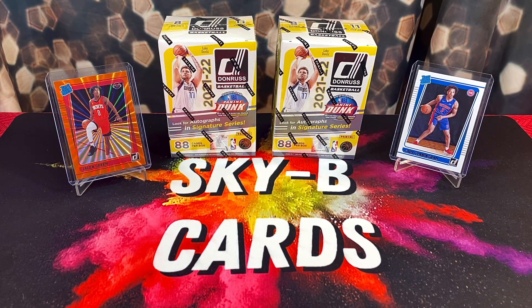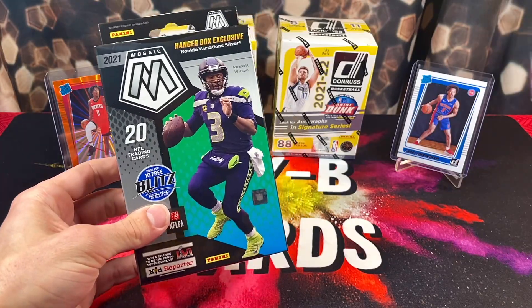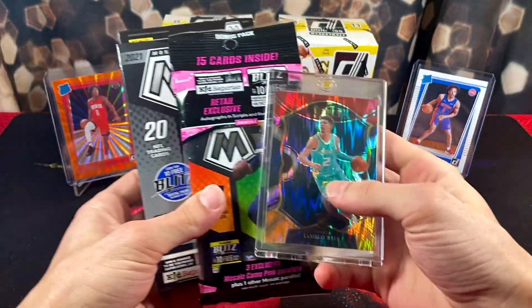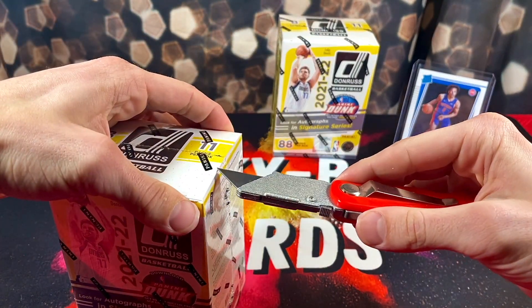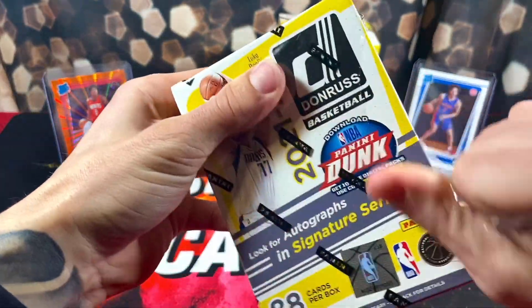Before we get into opening these, we still have the giveaway going on. I'll put the link to the giveaway video in the description. All you have to do to get qualified is like and comment on that video and of course be a subscriber. We're giving away three awesome prizes: a Mosaic Football hanger, a Mosaic Football cello, and a LaMelo Ball Flash Select rookie card.